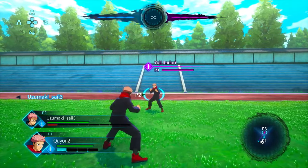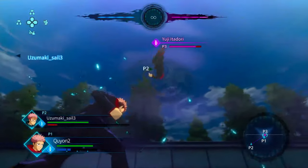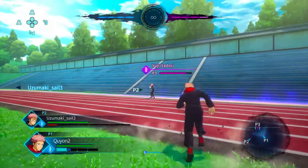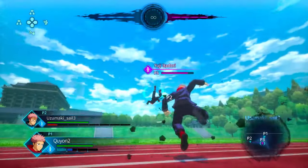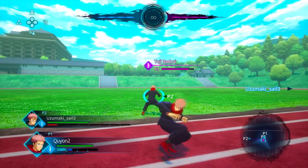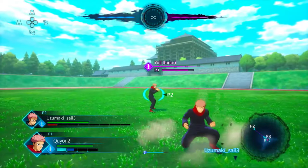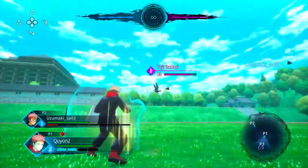The square combo is really good for building meter and you can do a little bit of damage with that. Square is the basic combo, triangle is more like a blast to knock them away, and then you can do a tech chase after. His circle button is the Kick of God right there.